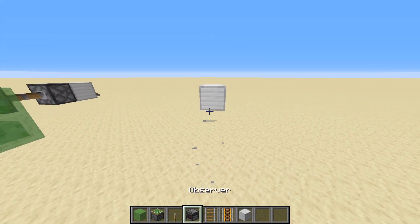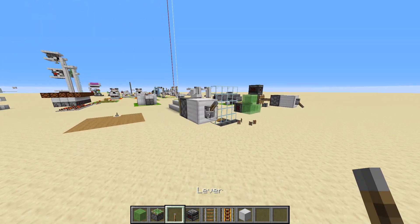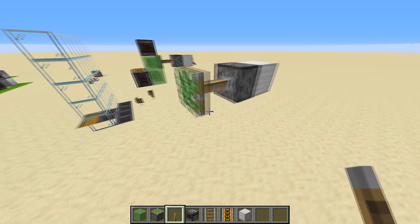You're going to want to build up four blocks like so. Then you're going to want to place a sticky piston on the back of the block, and then a lever on the other side.